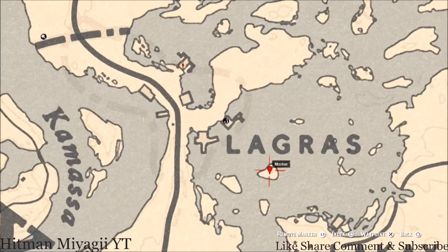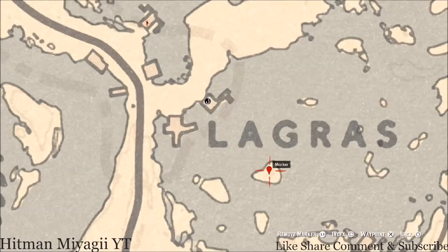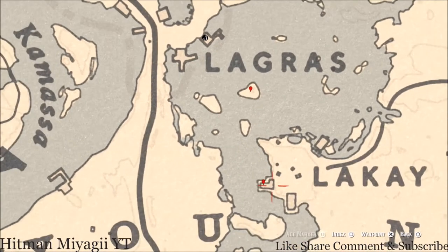Let's go down to our next marker, which is under the word Lagras, right here on this island. You guys will get a random arrowhead — come over here with your metal detector as well and that's what you will get.